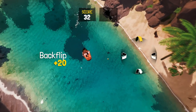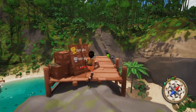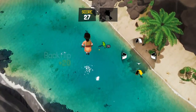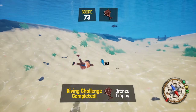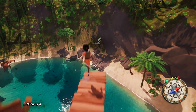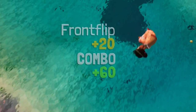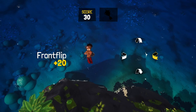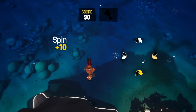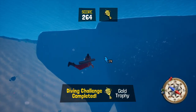If you achieve a perfect entry into the water, you'll earn a bonus score of 50 points. However, if you land sloppily, you'll receive a penalty of minus 50 points, which is called a bad entry. If you perform a frontflip and a backflip in the same jump, you'll earn a bonus combo score of 60 points. By combining tricks, maximizing airtime, and achieving a perfect entry, you can earn a higher score and improve your chances of earning the gold trophy.